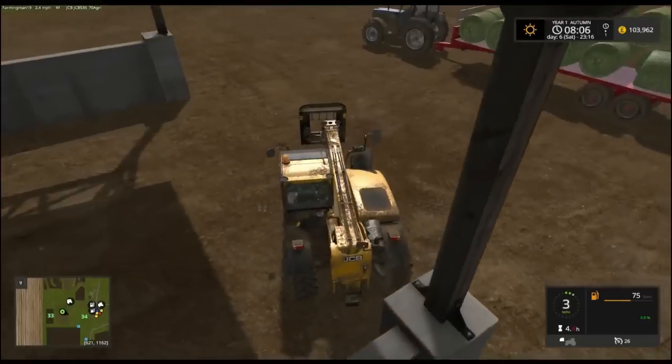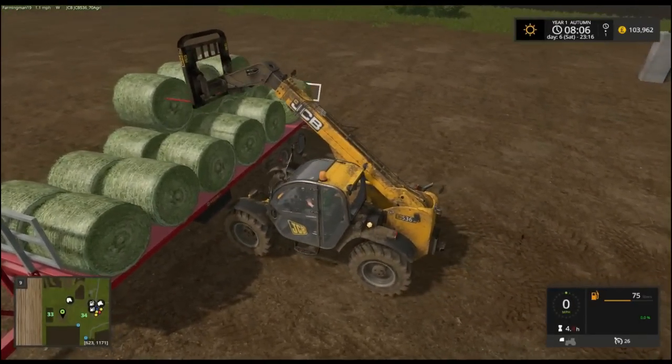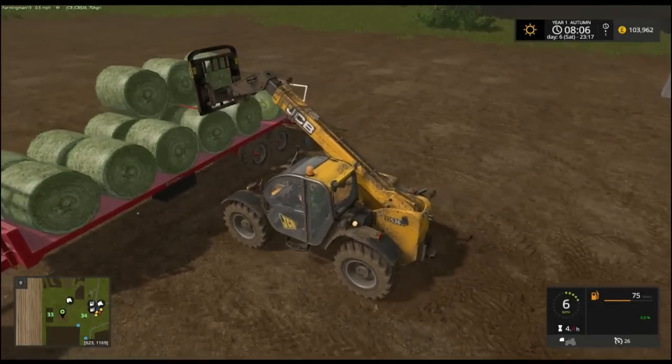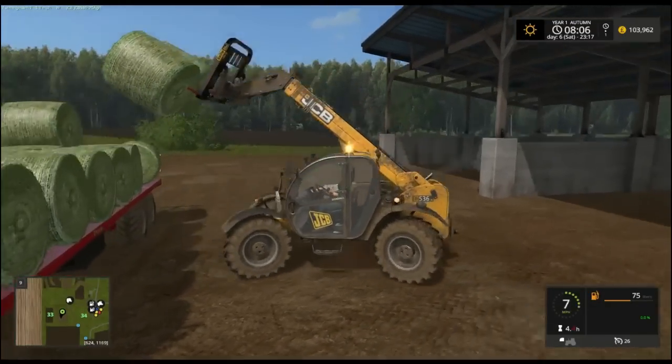You can see why lots of people do loose — just tip it on the ground and then just scoop it in. It's a lot faster and you don't get pissed off as much. But I have nice bale textures, so I like to do it with bales — otherwise it'd be a bit of a waste of textures.